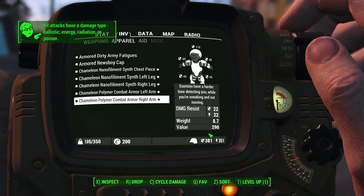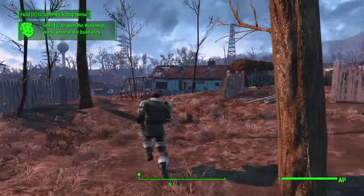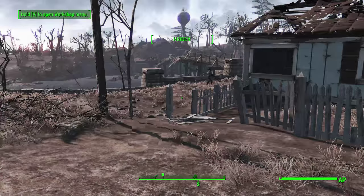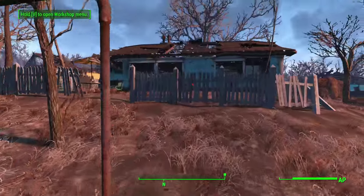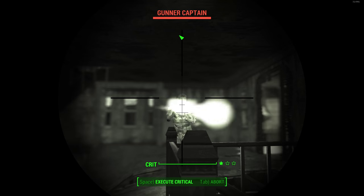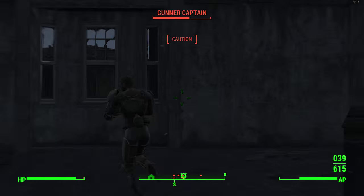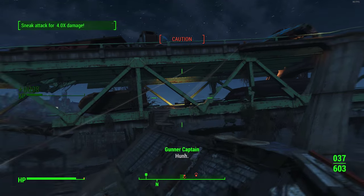The armor we're wearing on top is the chameleon armor — you may know something similar from Fallout 3 with the Chinese stealth suit. Essentially when you put a piece of this on and crouch, you'll practically become invisible. The legendary prefix description reads that you're much harder to detect when crouched rather than standing. The good thing is that each piece of chameleon armor with that legendary prefix stacks, so the more pieces you wear, the more undetectable you become. With a full five pieces of chameleon armor, you're practically undetectable when crouched, which is absolutely crazy by itself.